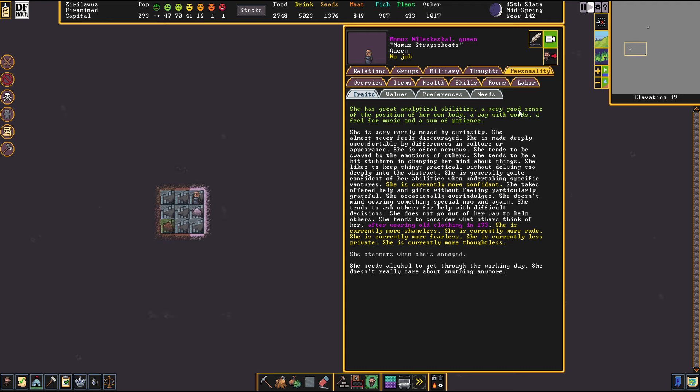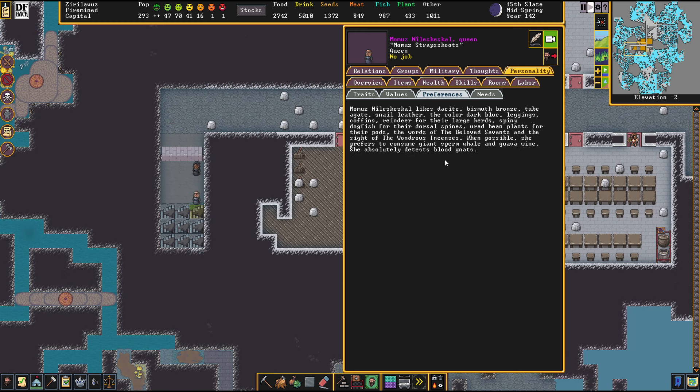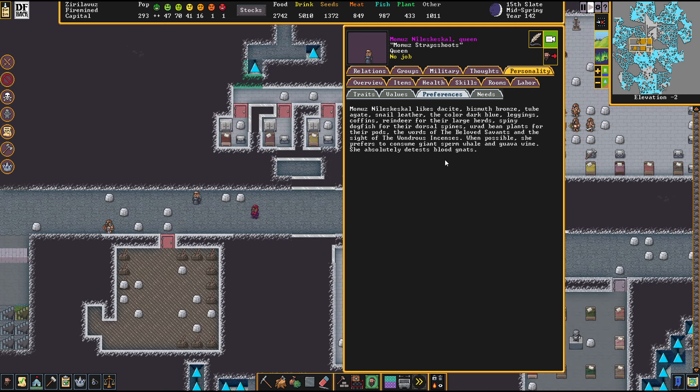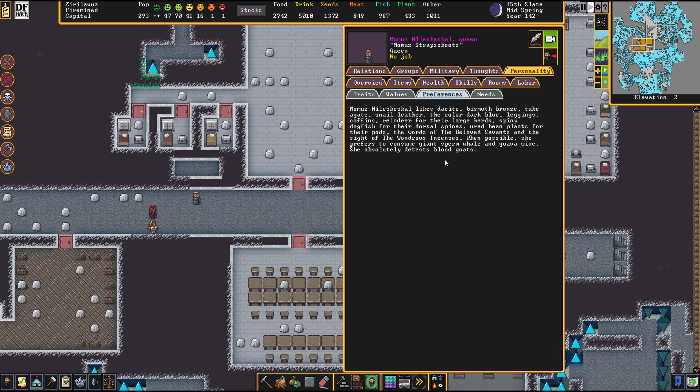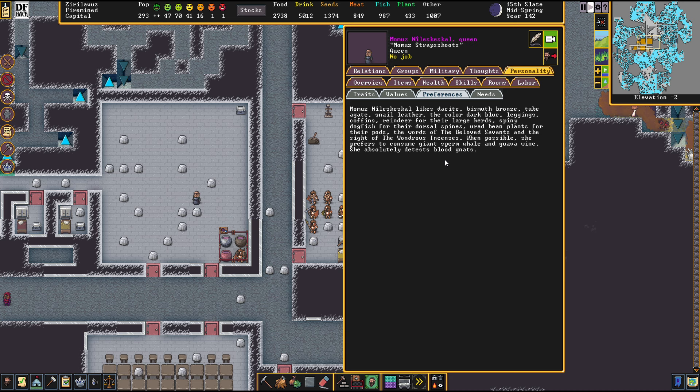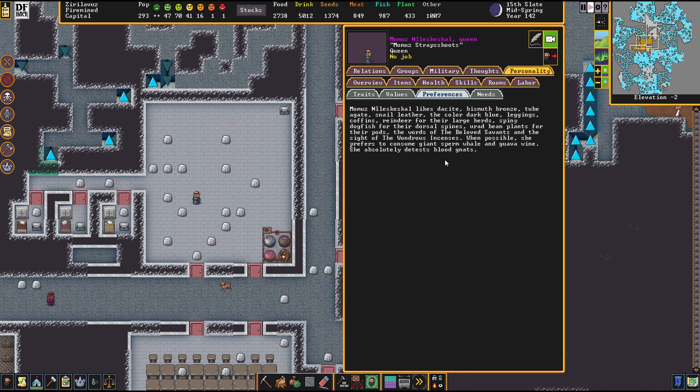She's currently more rude, shameless, and more fearless. That really sounds to me like we could totally go for a plot here with her — from beginning to end. She's a perfect receiver for all the lies about elves taking her artifacts.